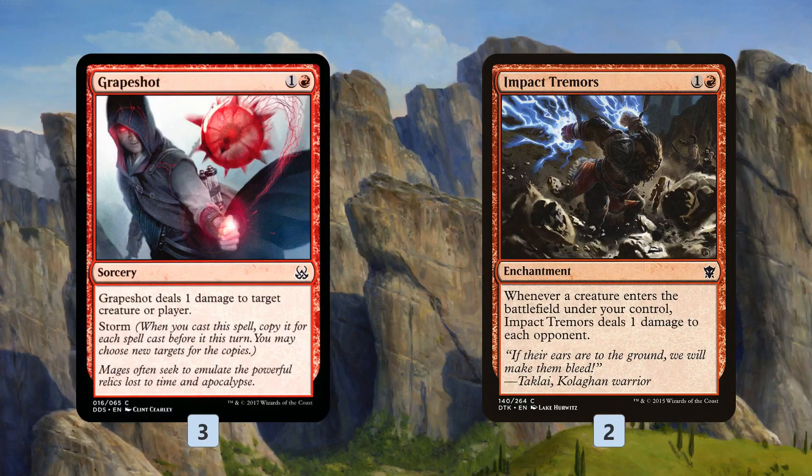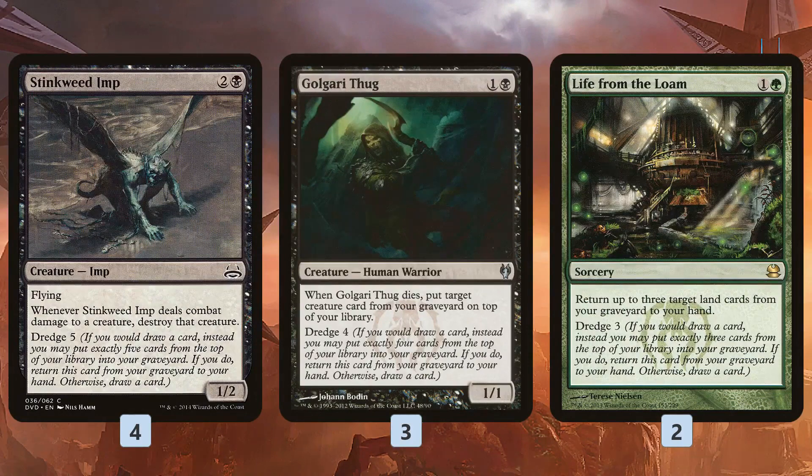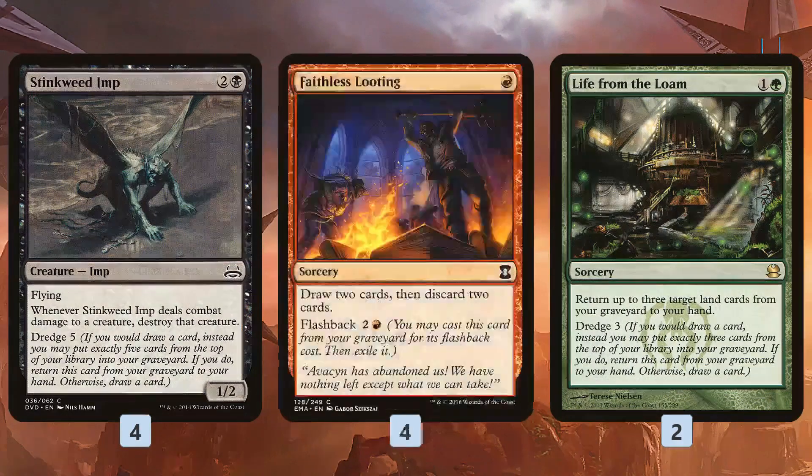Super crazy, super spicy. The rest of the deck is about getting our stuff in the graveyard. We gotta get Hakann in the graveyard to really make it work, and we'd like to get the Skeletal Changeling in the graveyard as well. So Stinkweed Imp, Golgari Thug, Life from the Loam just give us ways to dredge cards into our graveyard. Every turn we dredge until eventually we have our pieces in the graveyard, cast our Hakann from the graveyard, cast our Skeletal Changeling from the graveyard, hopefully have our sliver, and go on to win the game.